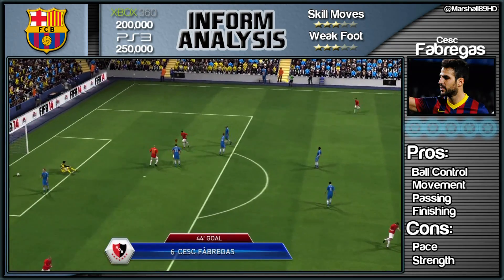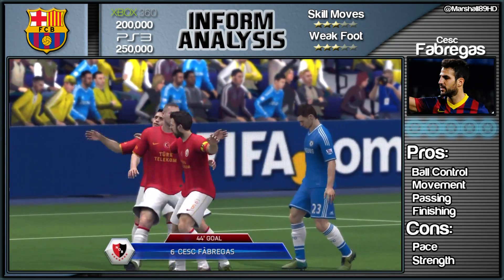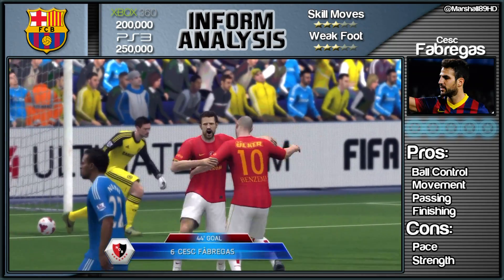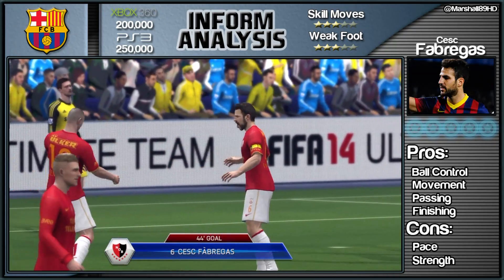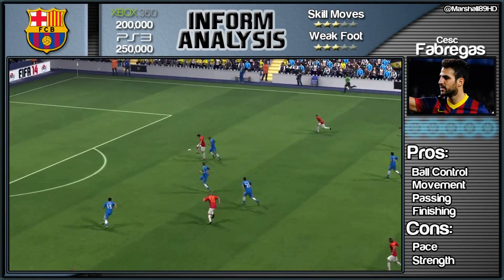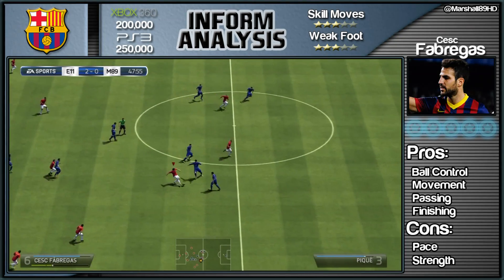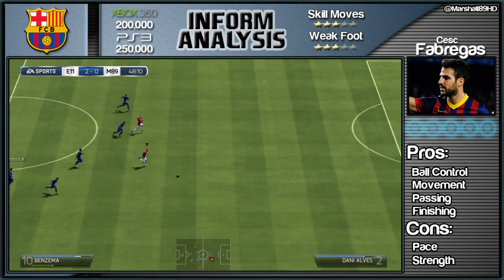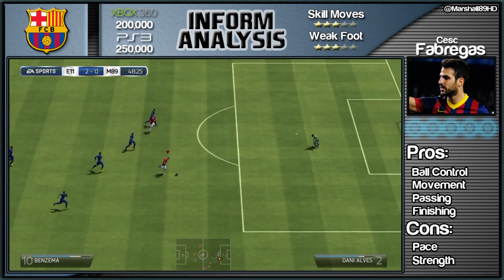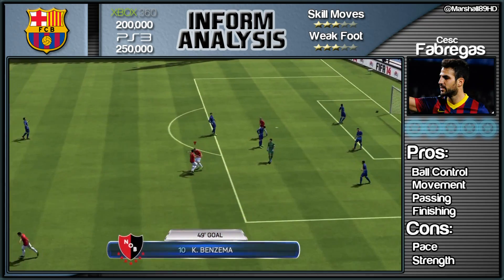Once he gets a chance in and around the box he will punish you. You've seen his finishing, movement, and ball control — the next thing is his passing, which is spot on every single time. Those dark greens in his in-game attributes come into play so often. Look at how well weighted that pass is; Benzema goes through and finishes with a nice little finesse around the goalkeeper.